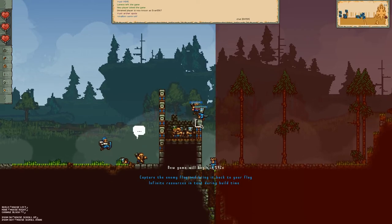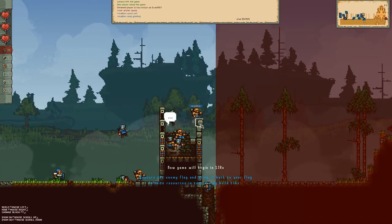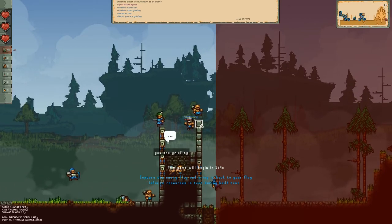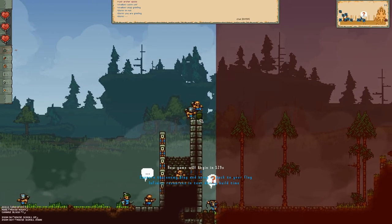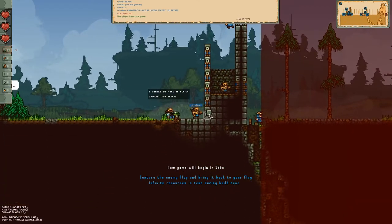It's really fun when you have good builders on your team and you end up building these really epic castle wall defenses and spike pits. Sometimes when the wall is really good, the other team has an easier time just digging under your wall than trying to break through it.